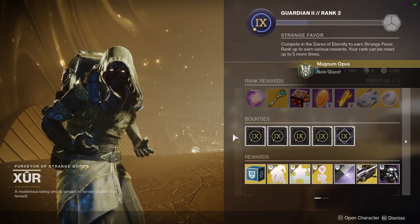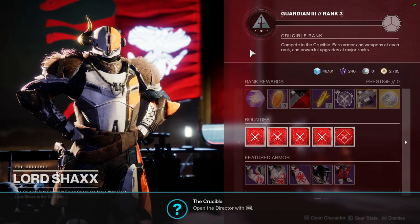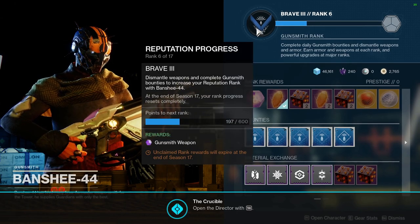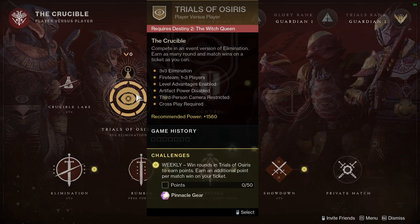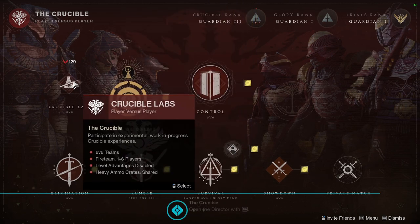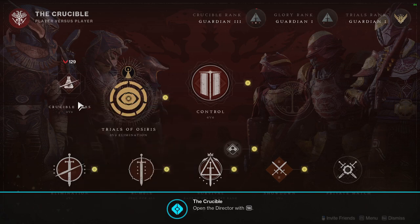Increase your rank further with Xur, Commander Zavala and Shaxx, as well as the Gunsmith, by completing their missions and bounties to further increase your rewards. This means that strikes, Gambit, Crucible and Legends can also be freely accessed. Trials of Osiris is not available for free-to-play members of the Destiny 2 community though — I hear a lot about it but have never experienced it myself.